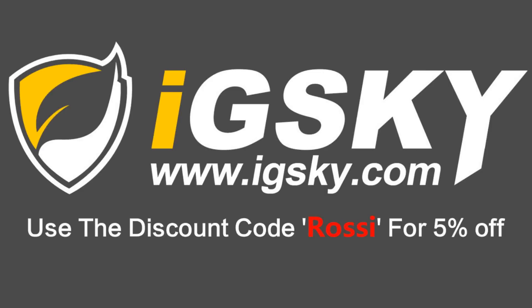If you're looking for cheap Ultimate Team coins, go check out igsky.com - link in the description below. Use the discount code 'Rossi' for five percent off. It's got full service and you get your coins instantly. Enjoy the video.